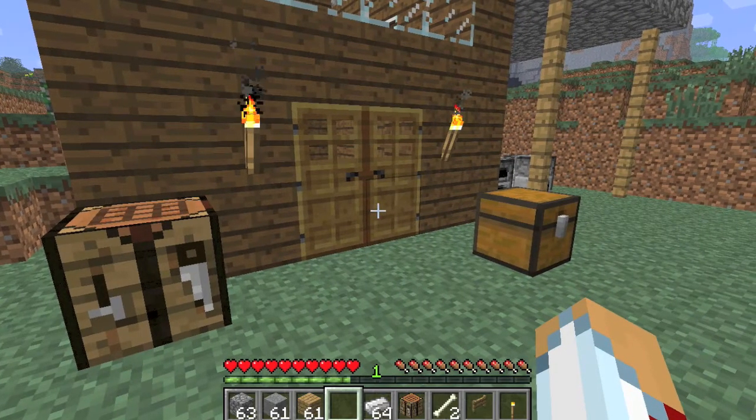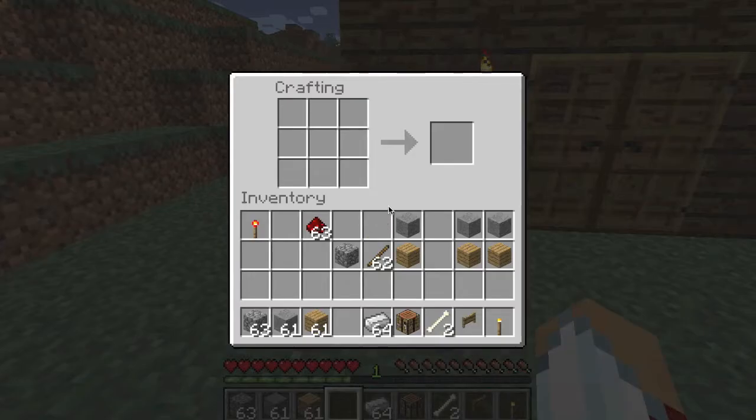There are also contraptions that you can add redstone to, but also work without redstone with just a lever or a button. To craft the button, it's simply stone — you get stone by smelting cobblestone in a furnace — and that's going to give you a button. You can also get a wooden button with a wooden plank. Then there's a lever with a stick and cobblestone on the bottom.